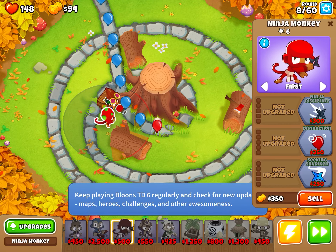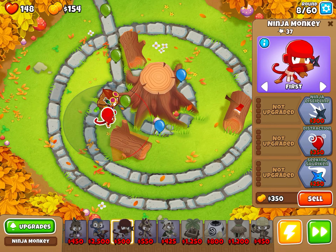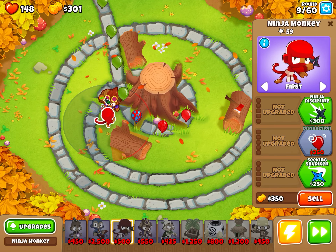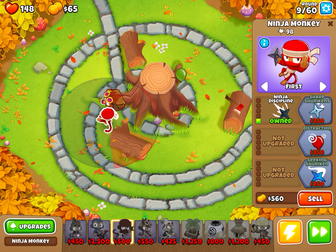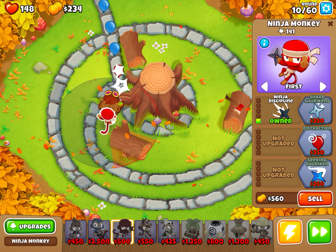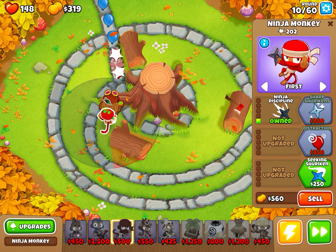So now it's time to find a ninja monkey, just to help out this alchemist. I don't know why a ninja monkey is magic, but I guess he is. So what we need is we need to do the top path and middle path because of the ninja monkey.